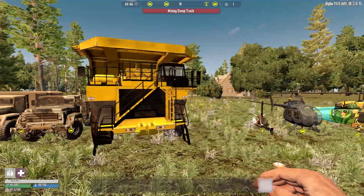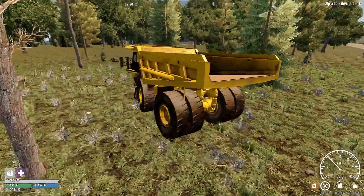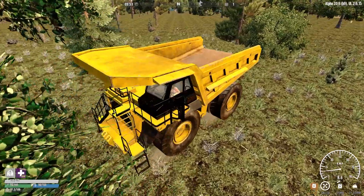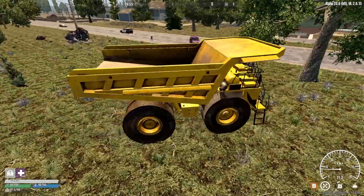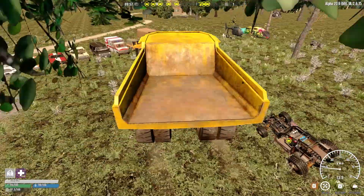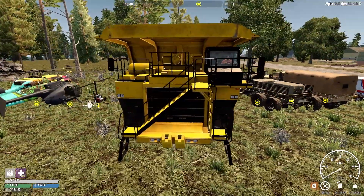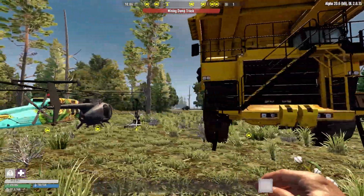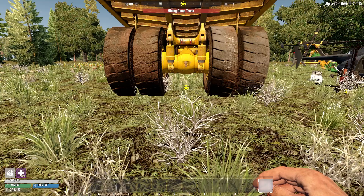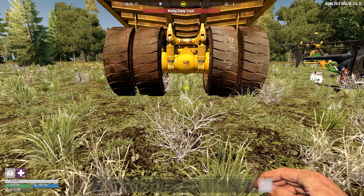If you're wondering what the dump truck drives like — I nearly tipped the thing after hitting an iron node! It is absolutely a beast. You'd only really use this for huge mining trips in late game on a multiplayer server, but it's one of those things you'd want to own just for how cool it looks. Its stats: 32.4 km/h top speed, 200,000 cargo capacity, and 0.05 km/liter fuel efficiency — by far the least fuel efficient vehicle on the list.